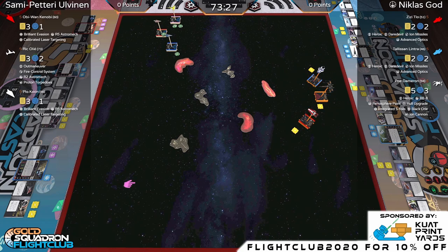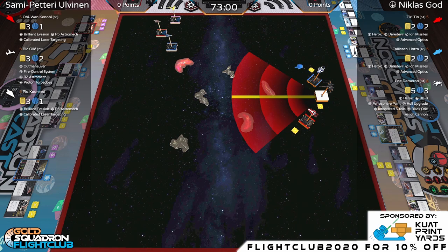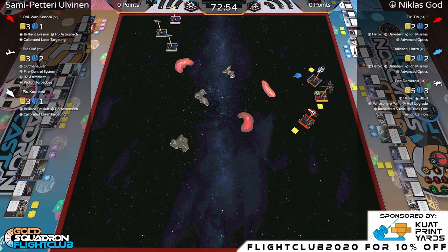Because of the must-fill-all-slots rule, Calibrated Laser Targeting conveniently fills two slots, so they didn't have to worry about that. On the Resistance side: ZZ with Heroic, Daredevil, Ion Missiles, and Advanced Optics; Tally with the same. Poe Dameron has Integrated S-Foils, Heroic, BB-8, Ferrosphere Paint, Hull Upgrade, Black One, and Ion Cannon — coming in at 94 points. Absolutely the thickest Poe Dameron.